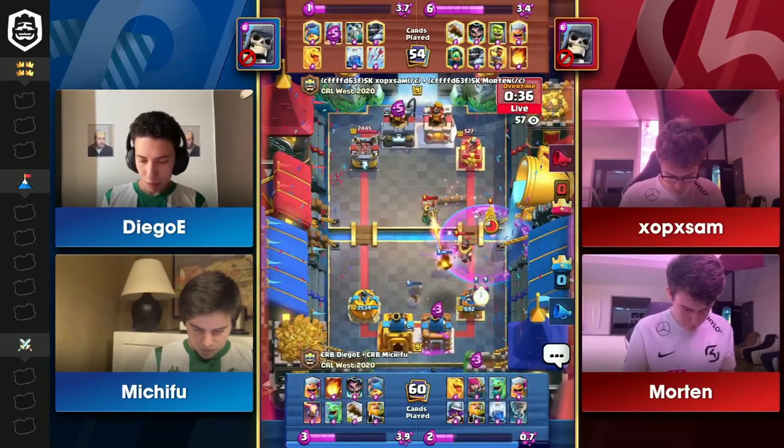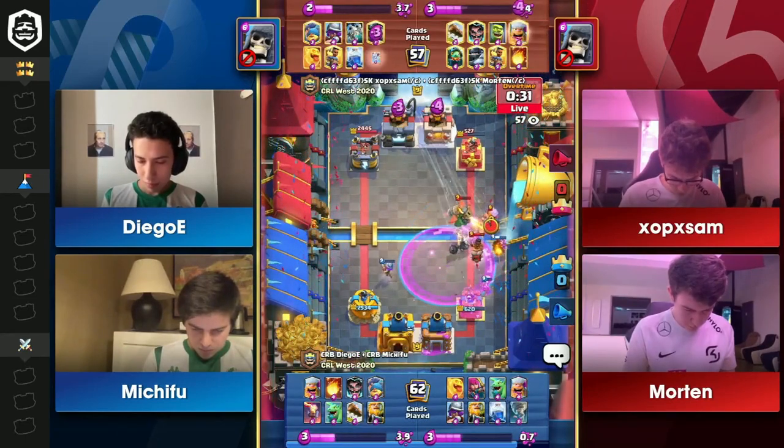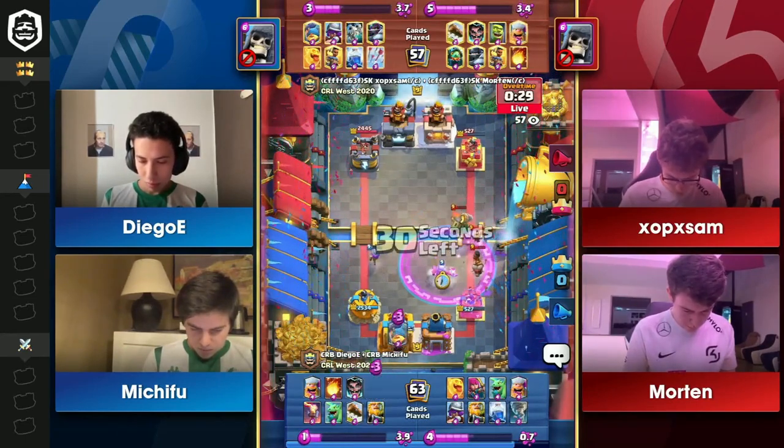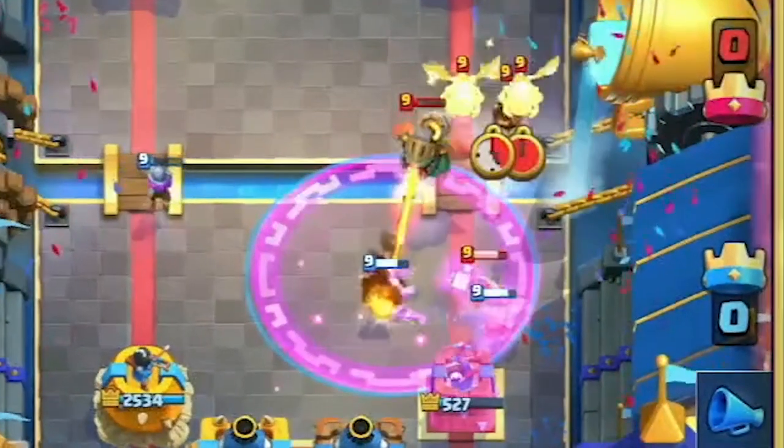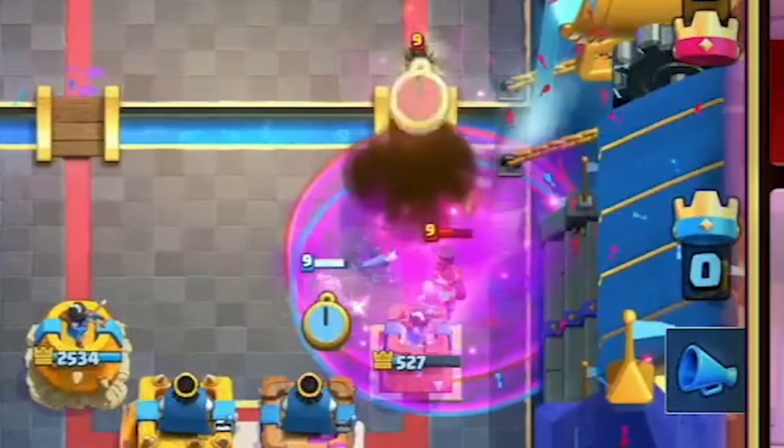The Lightning came in from Diego and Michifu, but I believe that was an intentional block from Sam and Morton with the Mega Knight protecting the Musketeer. It hits the Princess Tower, Mega Knight, and one other unit. Musketeer stays on the board, second Ram Rider down. That's a raged up Ram Rider — can it get by?